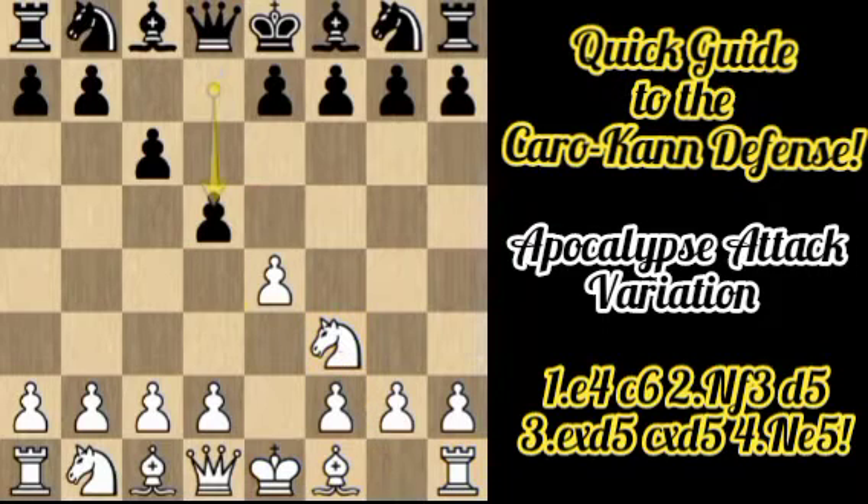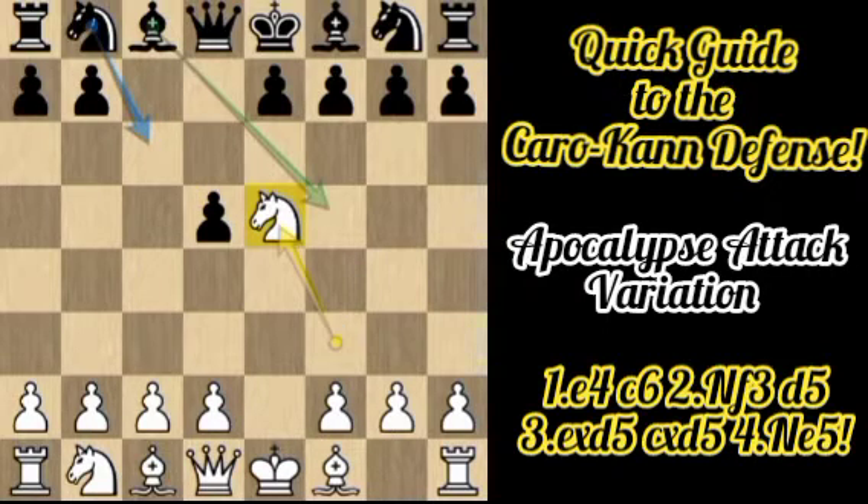Black plays d5, carrying out the idea behind c6. After exd5, Black recaptures with cxd5. We now enter the Apocalypse Attack with White's Ne5, the idea being to apply early pressure on the opponent's position — at the cost of moving the knight twice, which actually costs a tempo.